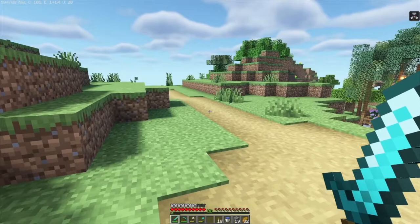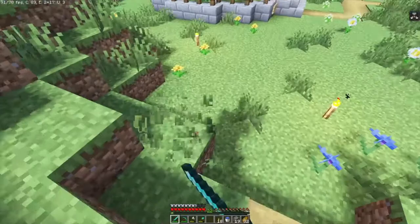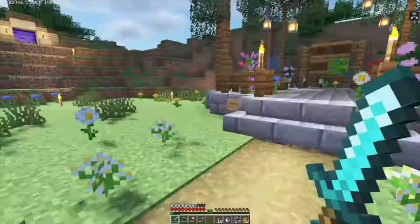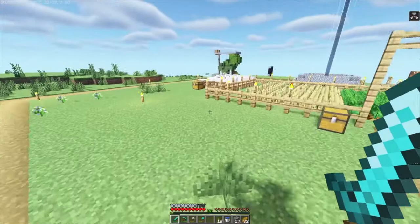So for starters, you spawn here, and you can see they've set up a nice little spawn area with a little horse. You can't break anything in the spawn area or build or whatever. If you just run this way from the spawn area, you'll come to my area. This is someone's house, and I'll show you everyone else's builds that I know of so far.